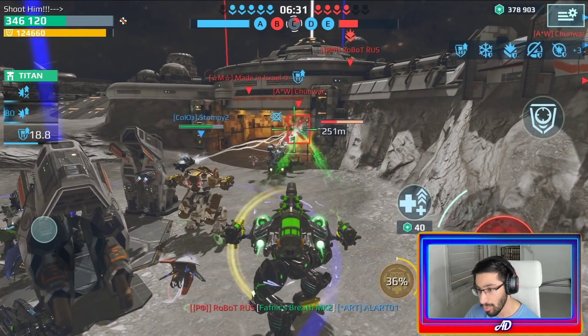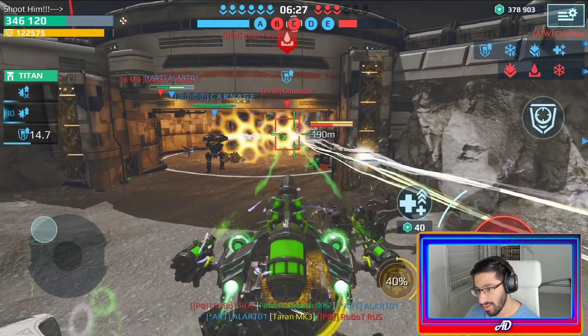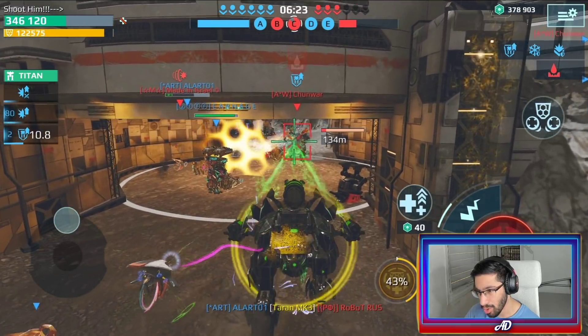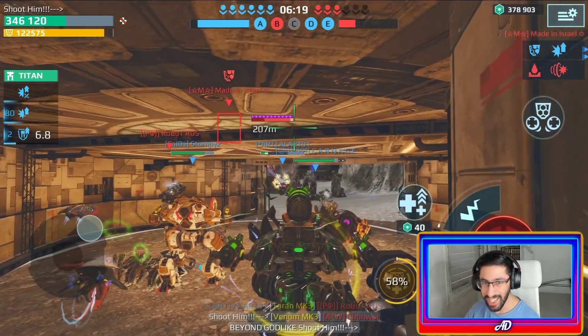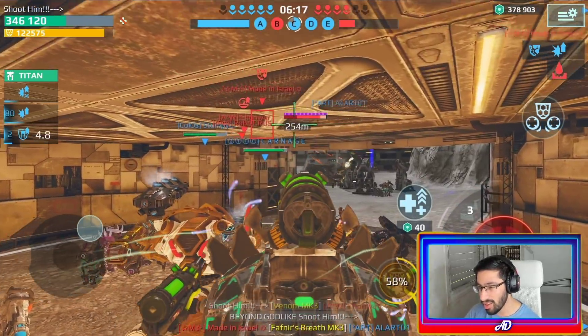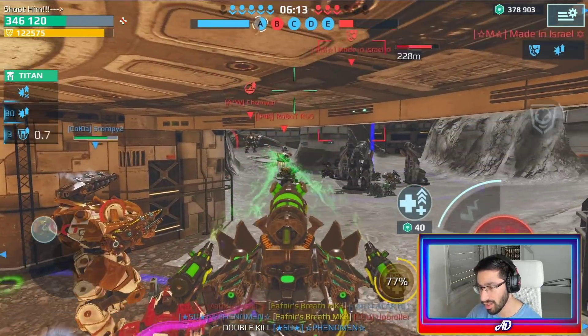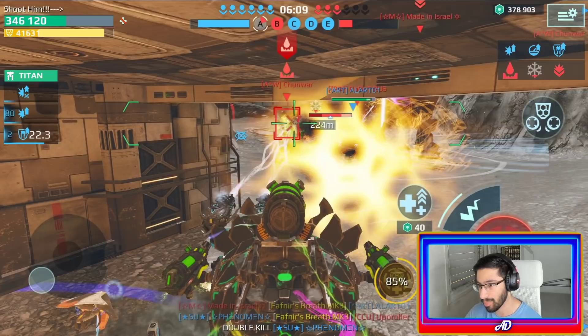I'm activating my other mode to get the speed. It's a Revenant type — I'm not sure. We are gonna kill him. Beyond godlike! We are close to getting the Living Legend. I believe they are gonna spawn the Titans. The match is going on — we have more than four caps. They took another big one — it's another big juicy Fenrir.